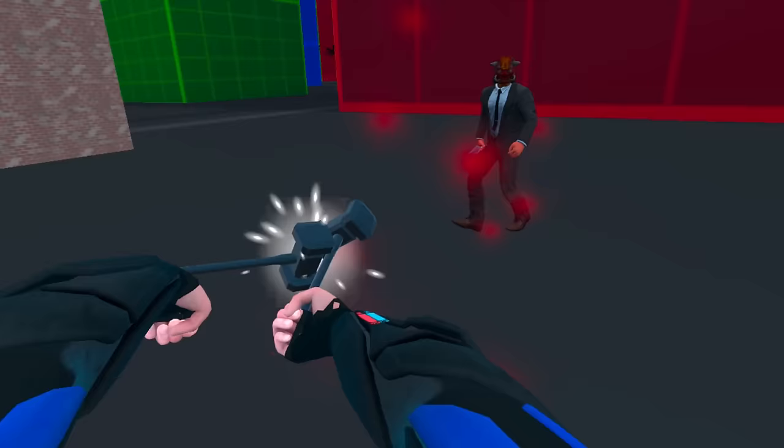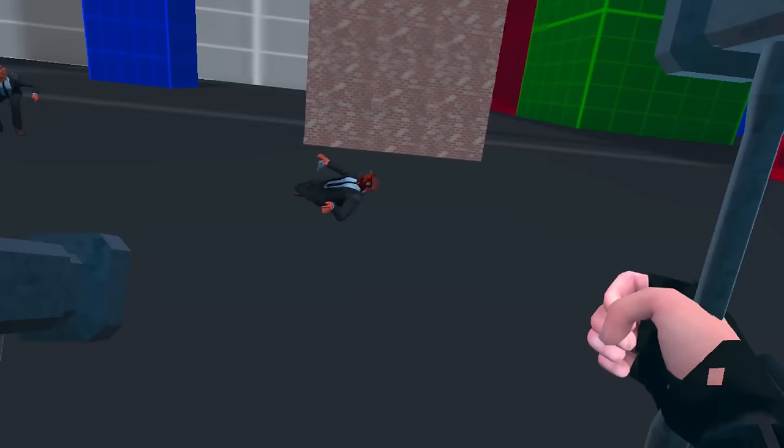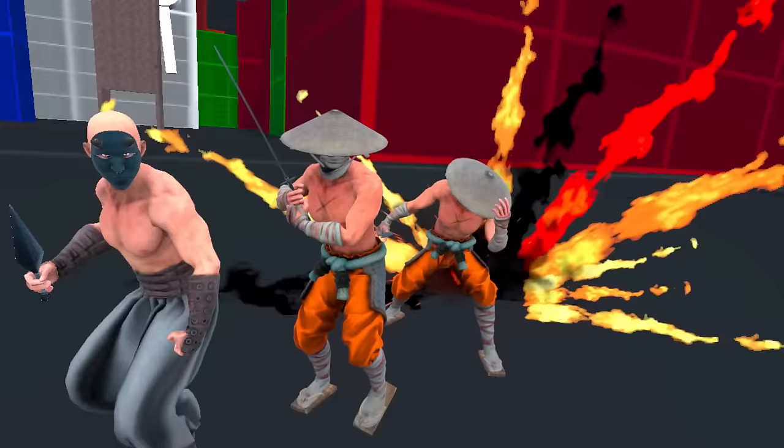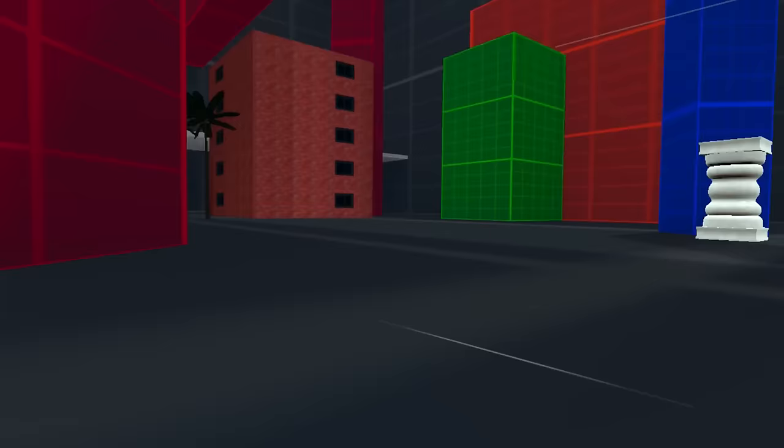Hercules: summon some hammers with the weapons power set, then use the stretch power set to increase the size of your arms once. The Human Torch: the fire power set gets you as close to being the Human Torch as you can be without lighting yourself on fire. Makari and Quicksilver: speed power set. Run fast. That's it.